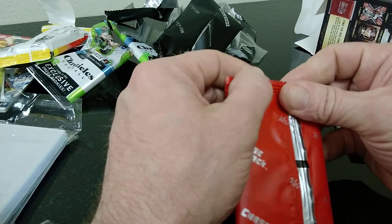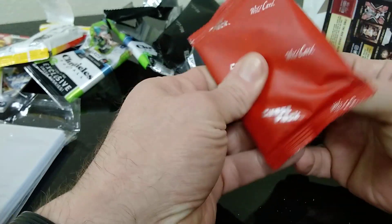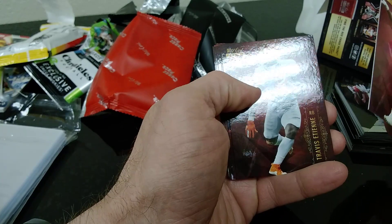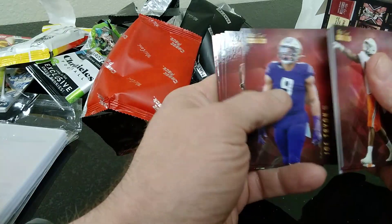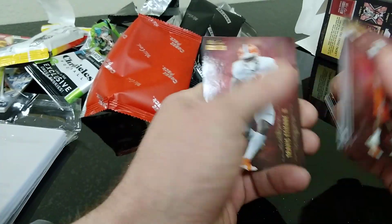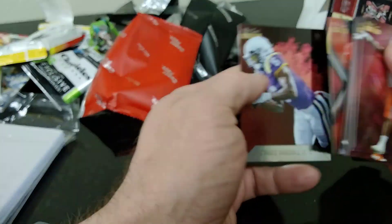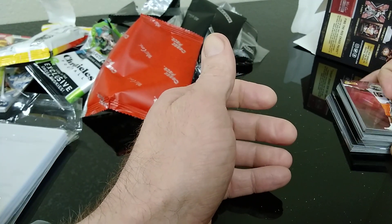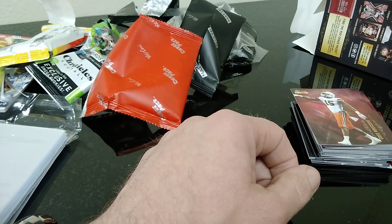Let's see what's in the chase pack. Alright so we got a Rosal, Eddie Ann, Chubba Hubbard, Eskridge, Tryon, Rondell Moore. Same card - come on guys, that's a pretty bad correlation. Another Eddie Ann, Eric Stokes, and Terence Marshall. Not really sure what to say about a chase pack on that one - that was kind of a brutal chase pack and blaster. But nonetheless, thanks for watching, please subscribe and like, I appreciate it. Have a good day guys, thank you.